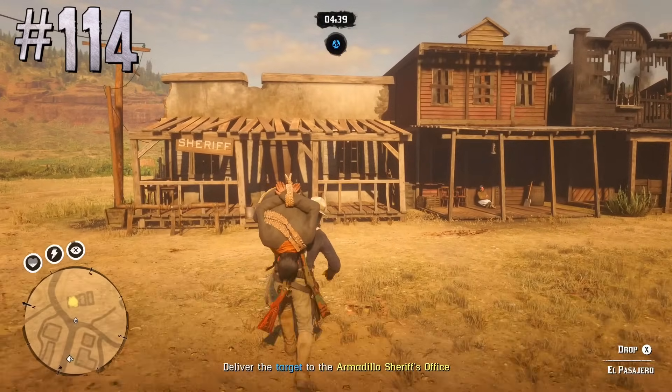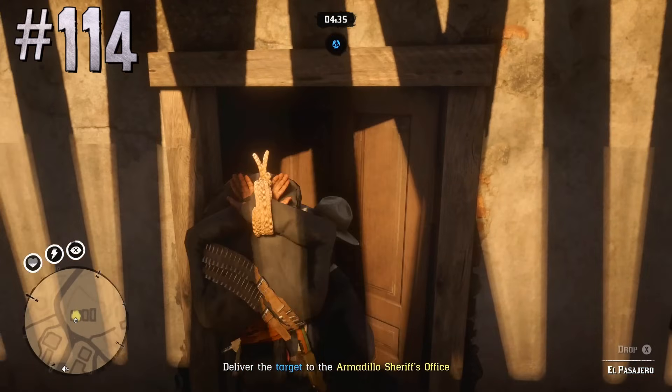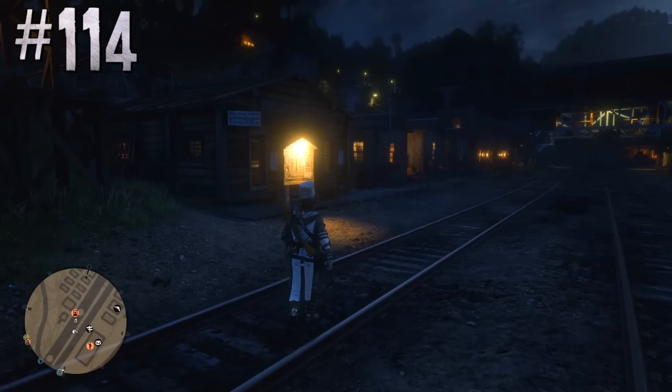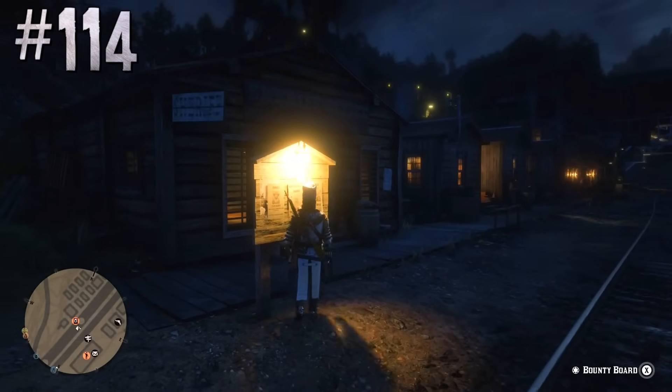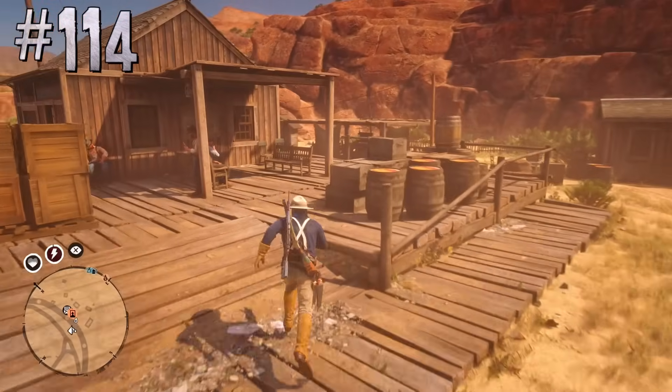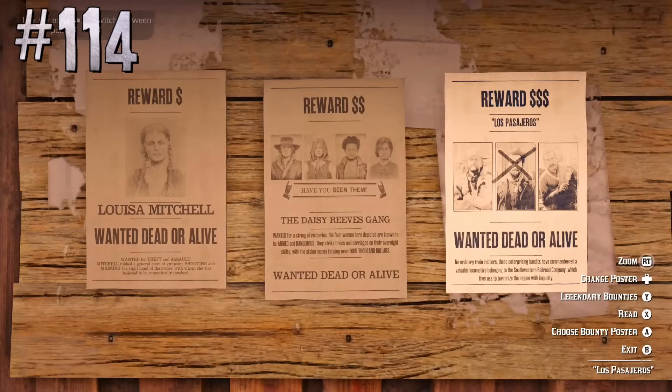When there are double or triple gold payouts for infamous bounty missions, some missions will still have normal, non-increased payout. These include the second mission in Enchained in Annesburg, third mission in Van Horn, Rig Station and Armadillo, and all free missions at Benedict Point.